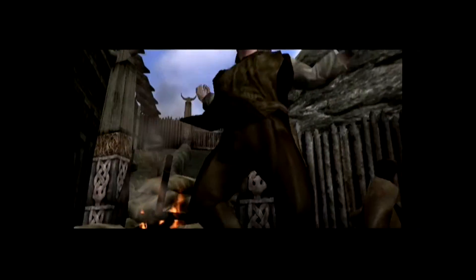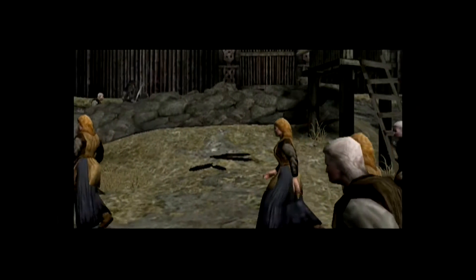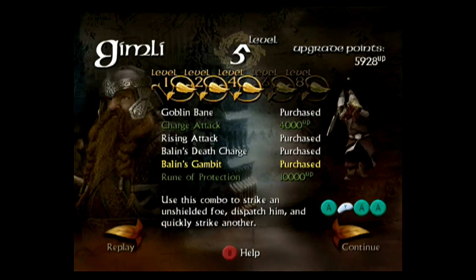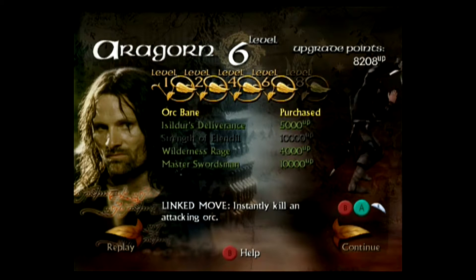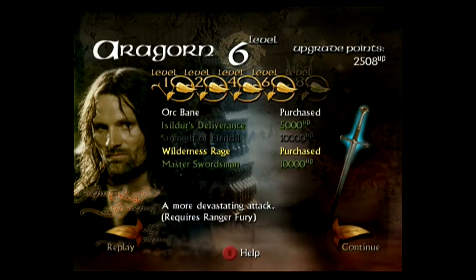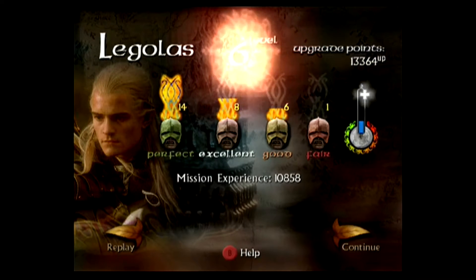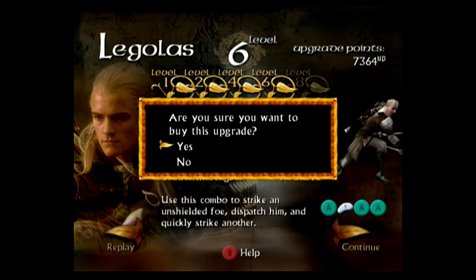I get a good rating and buy Gimli's Balin's Gambit. Aragorn reached level 6 and got an excellent rating — I buy him Orc Bane, an instant kill counter for Orcs, and his next level of charge attack, Wilderness Rage. Legolas also reached level 6 and got a perfect — I buy him Orc Bane and Elrond's Gambit. The reward for clearing Plains of Rohan is production photos of Rohan and Helm's Deep.